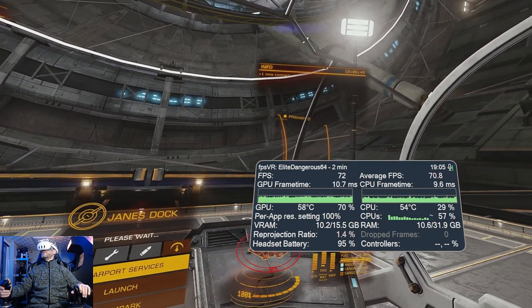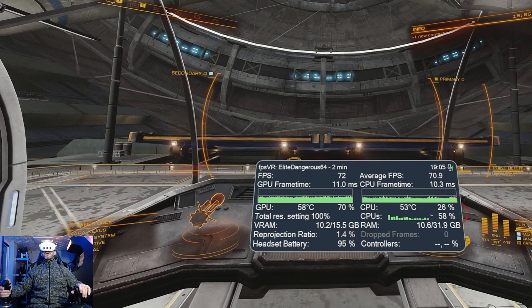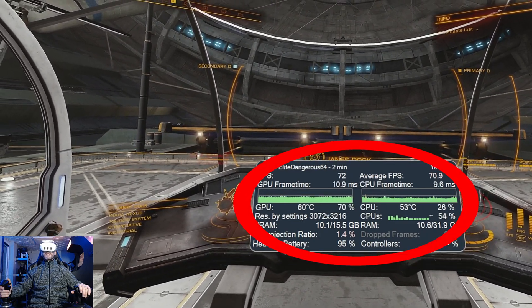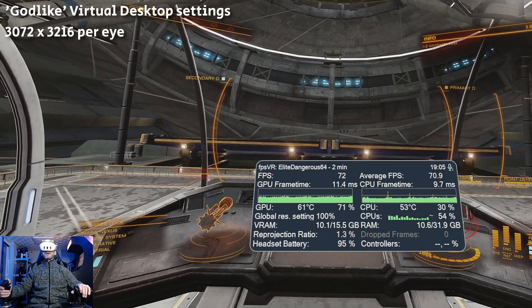I'm back in Elite Dangerous Odyssey in the Quest 3 via Virtual Desktop. As you can see, I've got the FPS VR overlay running at the bottom of the screen — 72 fps. I'm on godlike settings in Virtual Desktop.